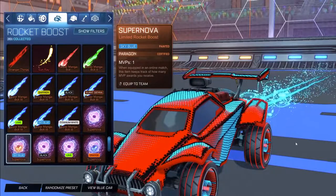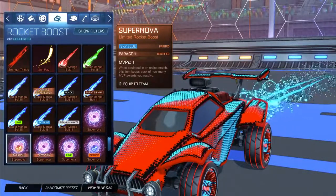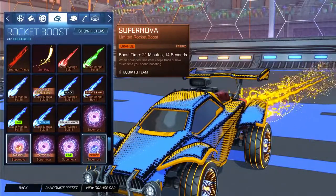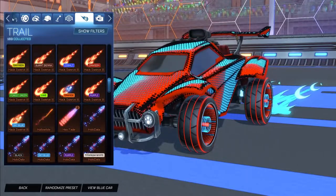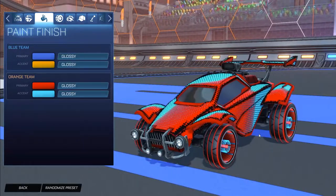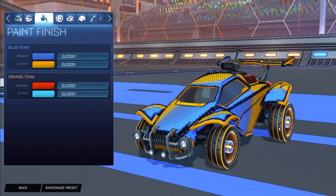The boost was very hard to do for this decal since there's no dots-style boost. For the orange side I went with sky blue Supernova, and for the blue side the orange Supernova — the closest I could get to dots. No topper, no antenna, no goal explosion. For the trail we have Hacksworth 3 painted orange for the blue side and sky blue Hacksworth 3 for the orange side. The crimson and sky blue combination on the orange side matches the dot effect on the Infinium wheels really well as you move the car around.